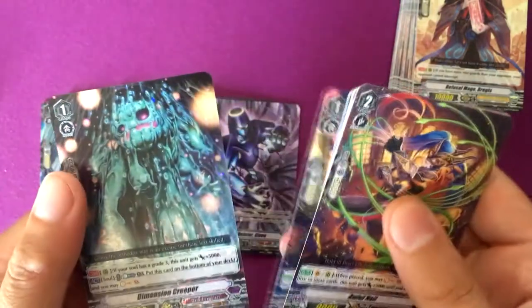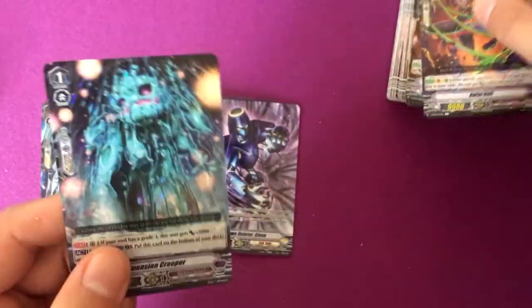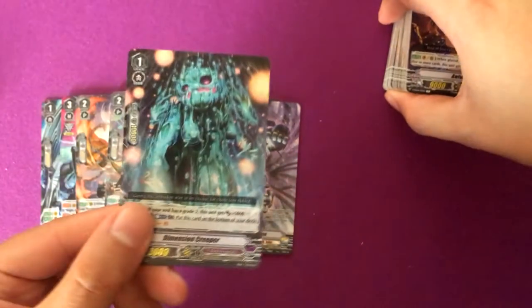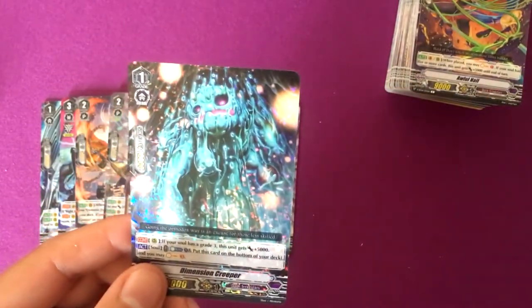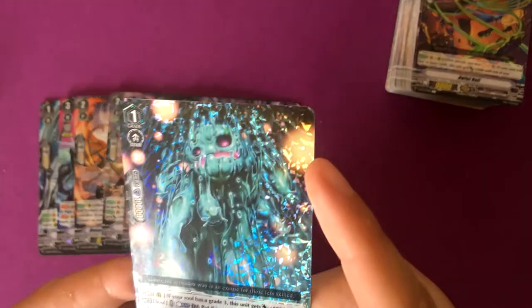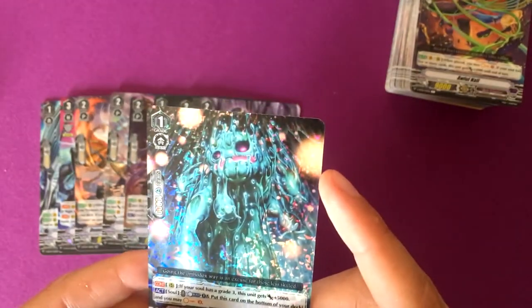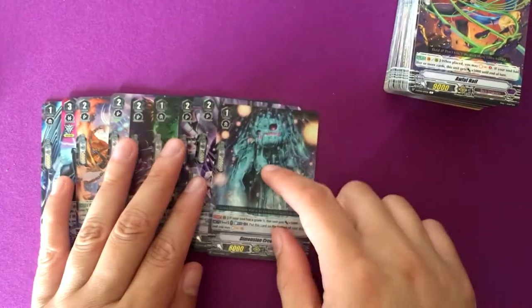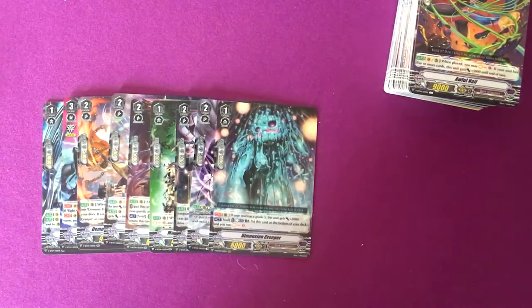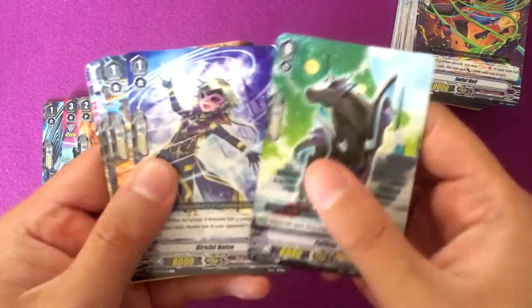Nightmare Doll Edith and Dimension Creeper. I think I only need one more and I have my final one. This is a really good card in my opinion because it lets you Soul Charge three by putting it on the bottom of the deck, and then you can Soul Charge that copy into the soul at some point. I think I got my playset of those now.